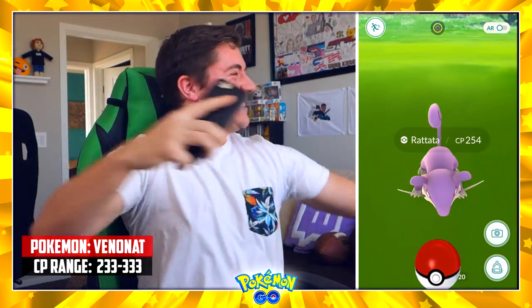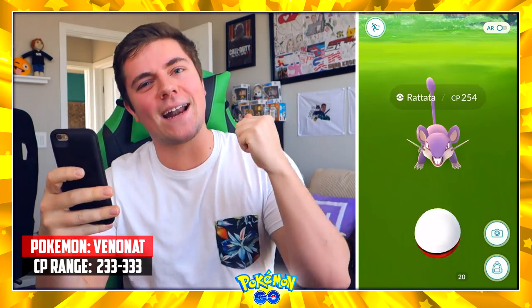It's a Rattata. I picked a good range though — 233 to 333. Yes! I was spot on with that one. It fell between 233 and 333, which means I don't have to do a two-dice roll. The next one is going to be three dice if I get it wrong, which basically saves my Gyarados from ever having to transfer.